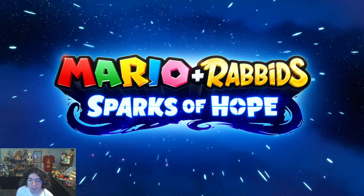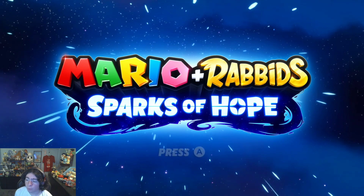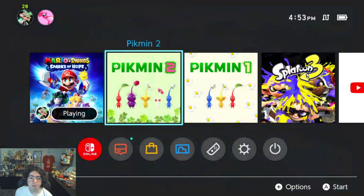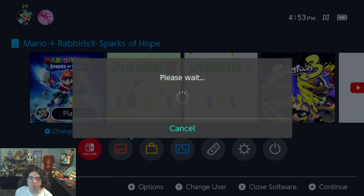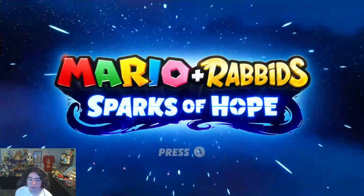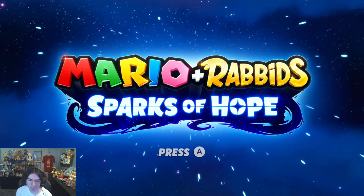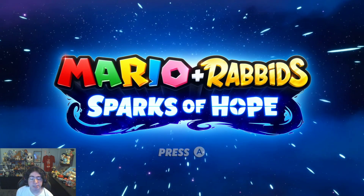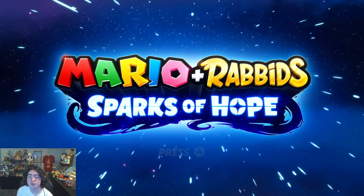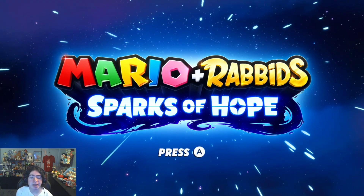Earlier today, as of me streaming this, we had a brand new Nintendo Direct. One of the big things that happened was Pikmin 1 and 2 on Switch, which is incredible. You should check out the video of me checking those out as well, because I just streamed that. But the brand new Mario plus Rabbids Sparks of Hope actual DLC is out — because the Tower of Doom was for Season Pass, Expansion Pass owners.